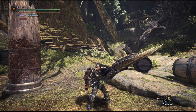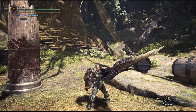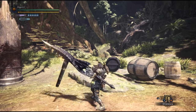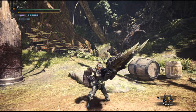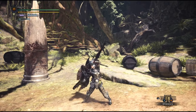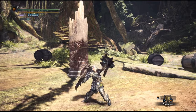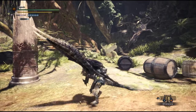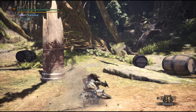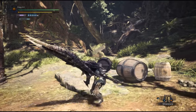If you have at least one missing shell, press both circle and R2 to reload. While standing, you will perform a full reload that will refill all of your shells and the Wyrmstake. If you only need to refill your shells, you can avoid the slow animation by doing a quick reload after an attack or a shell. Quick reloads can also be used to recycle your melee combos without firing any shell, which is very beneficial if you need to save sharpness or focus on a good hitzone. Reloading after a back hop or a sidestep will perform a full reload.